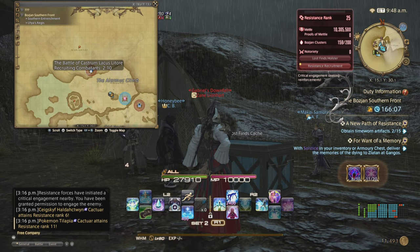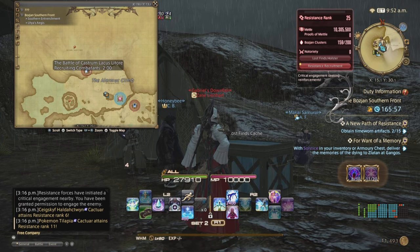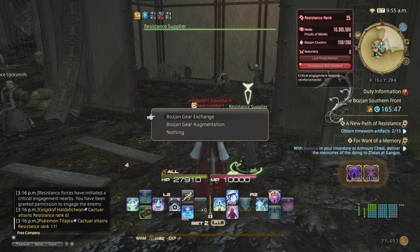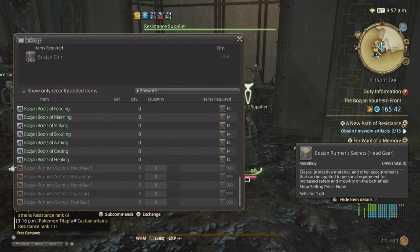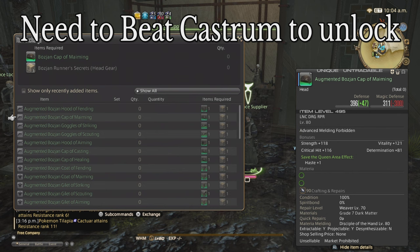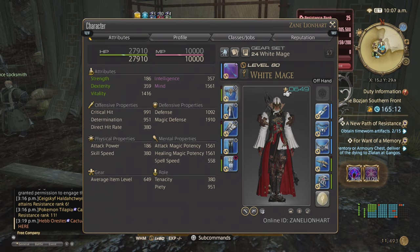For the Castrum Lacus Litore, it spawns periodically throughout the instance. Doing critical engagements reduces the time the Castrum takes to come back, so always do it every single time it's up. The resistance supplier is where you get your augmentation pieces: 500 Bozjan Coins for head, hands, and feet; 999 for the legs, which is basically 10 runs of the Castrum. You also need Bozjan Coins to get the gear itself. Augmentation gives you plus one haste for head, hands, and feet, and plus two for body and legs.